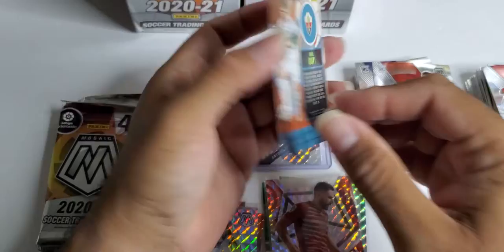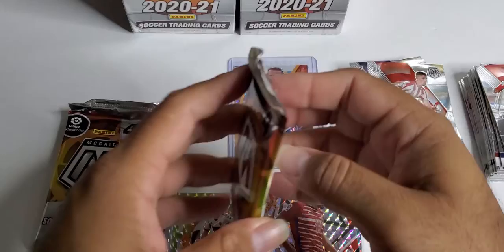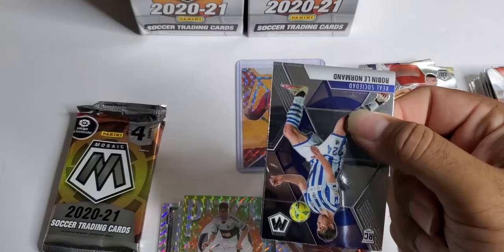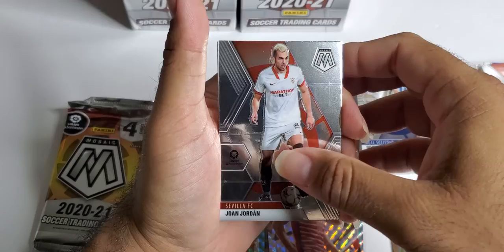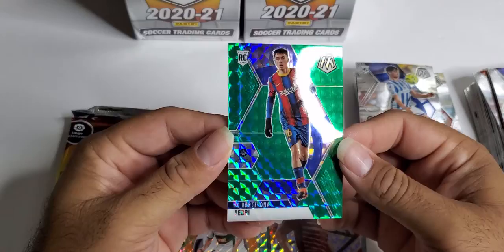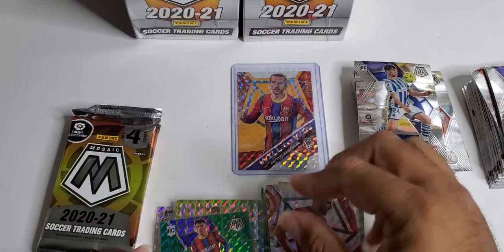Prism — Raul Guti. Three packs left, I'm loving these mosaics. I'm definitely going to pick up some more if I ever see them at Walmart — Target, I'm sorry. Another Ruben rookie. Joan Jordan, another one of those Rubens. And a rookie — Barcelona, Pedry! I heard this is a good card. I'm not sure, I heard he was a decent player or a good rookie.